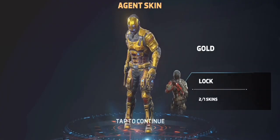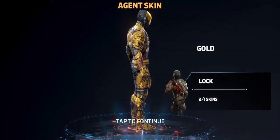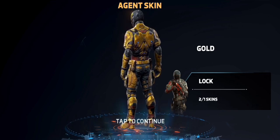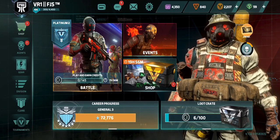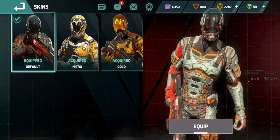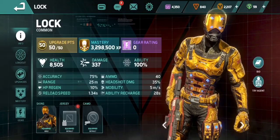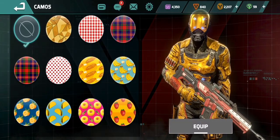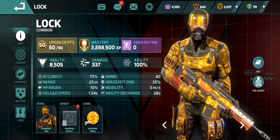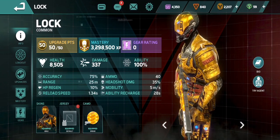Oh my god, you have got to be kidding me — I can't believe it, I finally got Gold Lock, baby! Wow, this moment right here is long overdue. I cannot believe that I'm looking at Gold Lock — this is unbelievable. I've been wanting Gold Lock forever. Lock is a really special agent to me. I had a match where I recorded like 130-some kills with him. He's just one-of-a-kind, unbelievable.